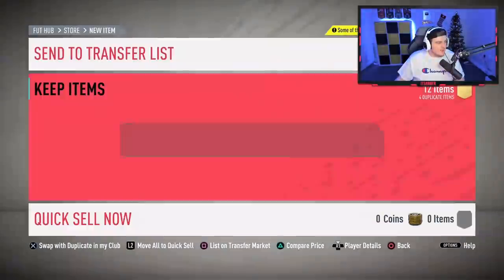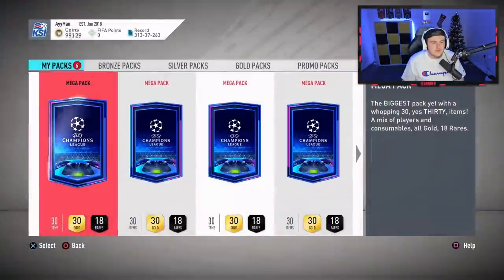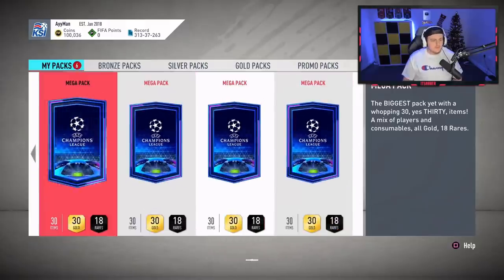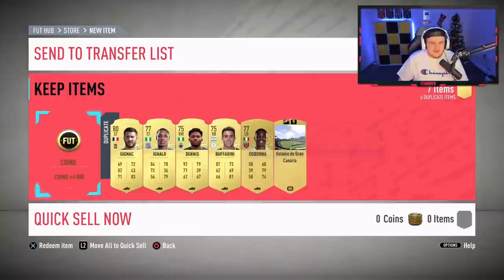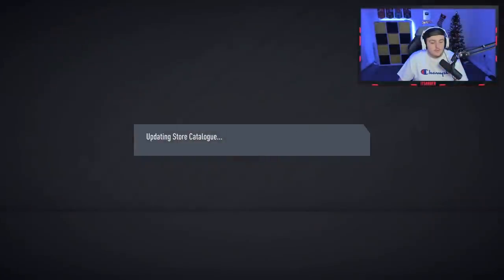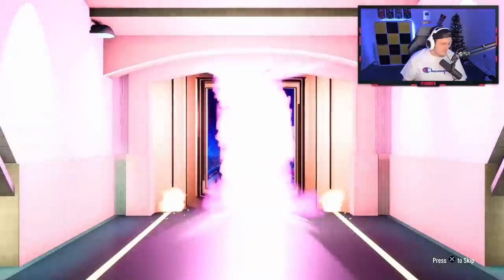We'll open up these six mega packs now and see if we can get something good. Come on — second mega pack, something in this one. What have we got? Walk out! German center back — it's going to be Hummels, 87 rated. I think he's selling for about 20k. That's a 20k player right there — pretty decent. We'll store that on the transfer list.